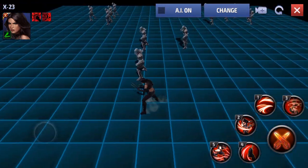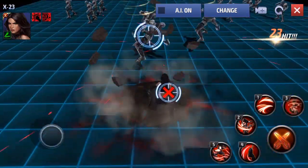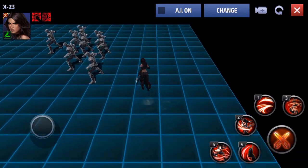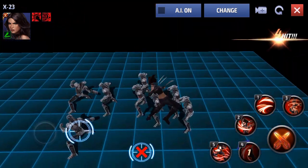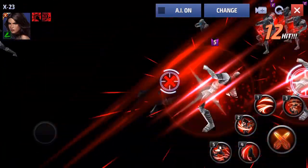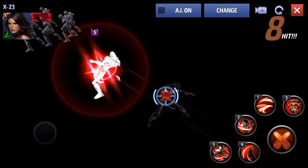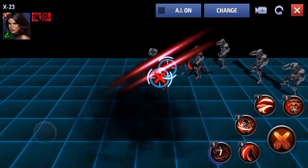Her third skill has a delayed iframe - she does a few hits and then as she gets right up to the enemy you get your iframe, so she does have an iframe on the third skill, just plan it out a little. The first skill has no iframe but does apply bleed - that's the one giving 30% bleed damage. The second skill is pretty much the same as Wolverine's second skill where he dashes through. Her fourth skill is a full iframe and is a bit reminiscent of Wolverine's fifth skill, hitting a big area with multiple slashes.